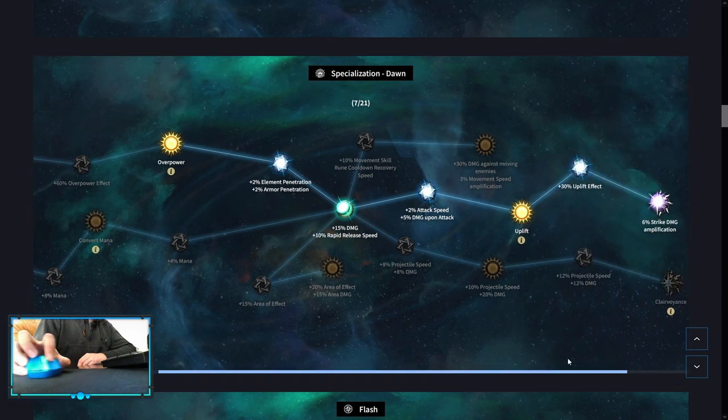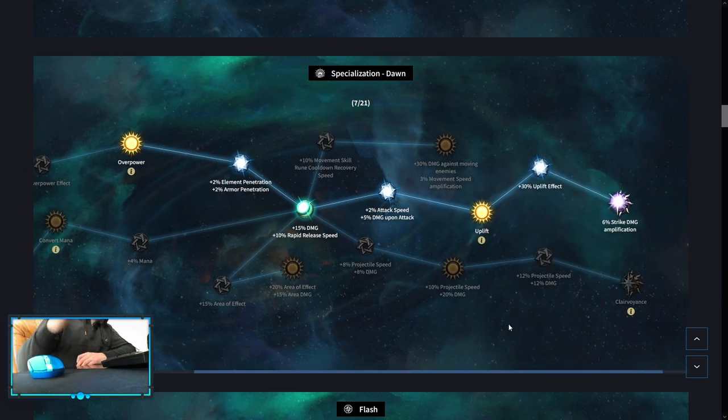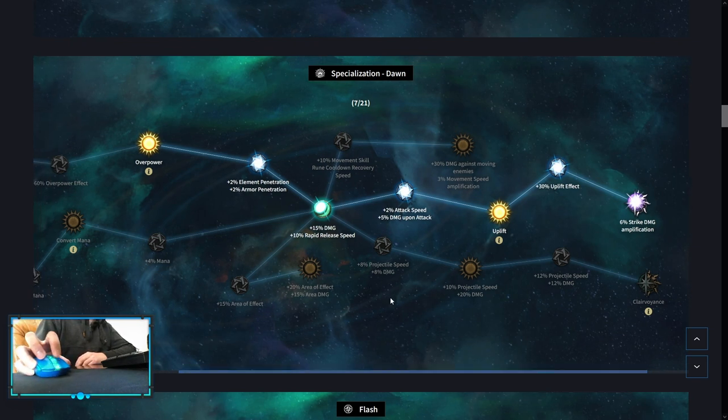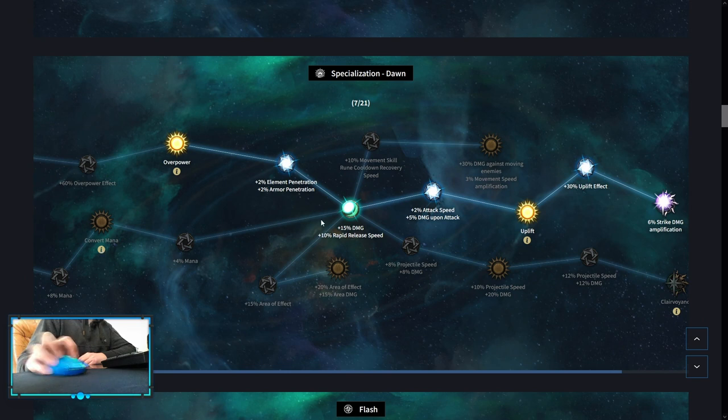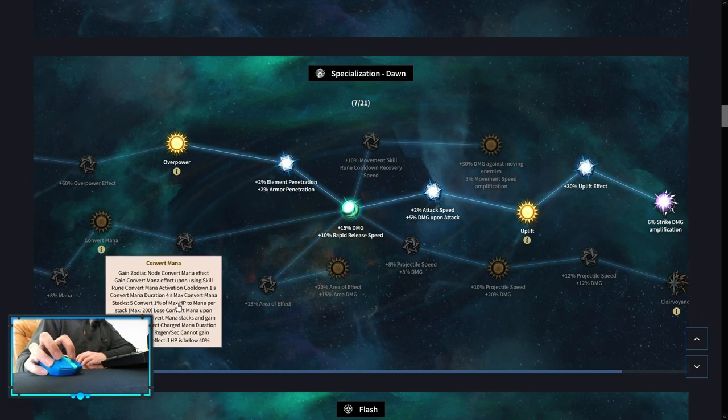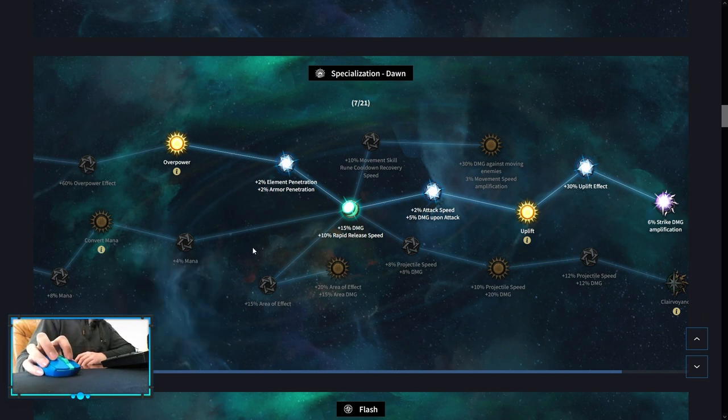Battle: your first spec is going to be Dawn, but later in the game you'll want to spec into Brilliance, as Brilliance gives more damage while Dawn is more friendly early on. So you can get Uplift, then Overpower, then Strike Damage Amplification. Then pick up Convert Mana whenever you finish the quest in Saluto, as it gives 2 extra points. However, Convert Mana leeches some HP, so you need a way to sustain — either through Artemis or the third Specialization.